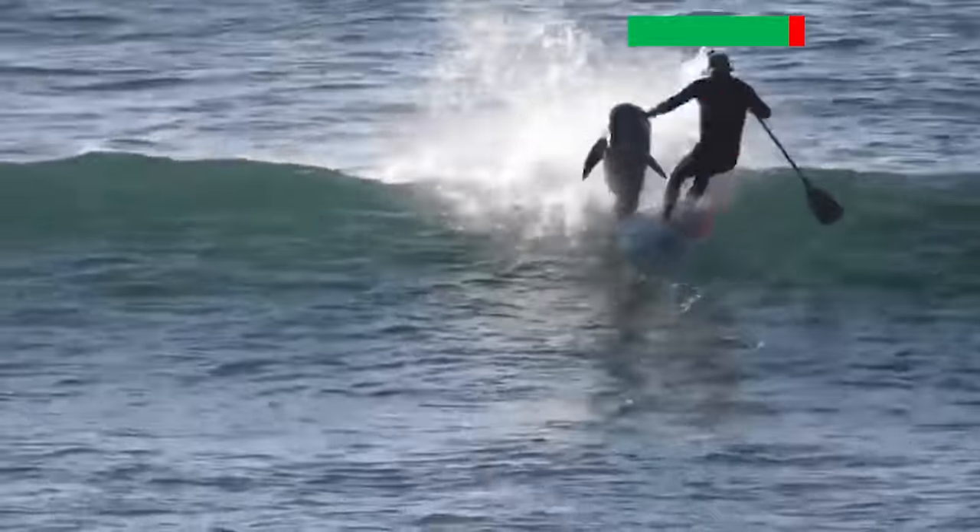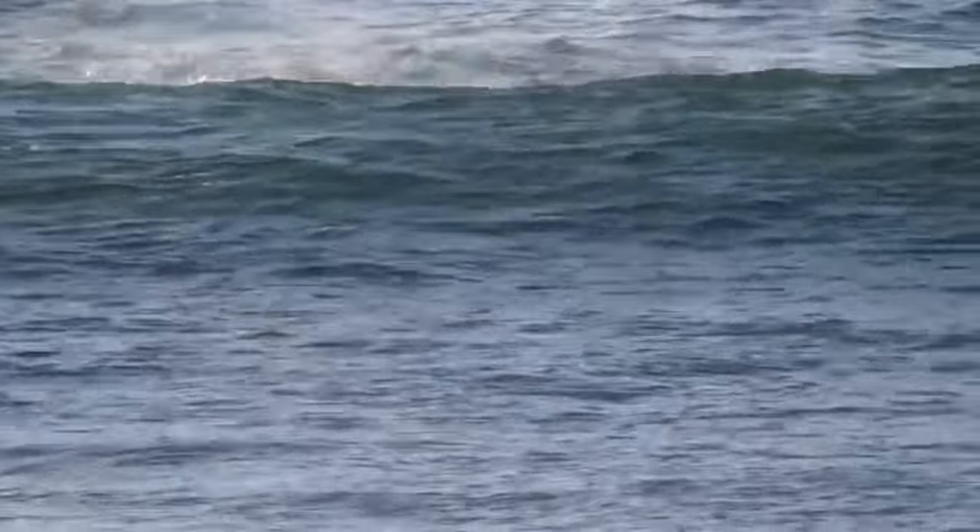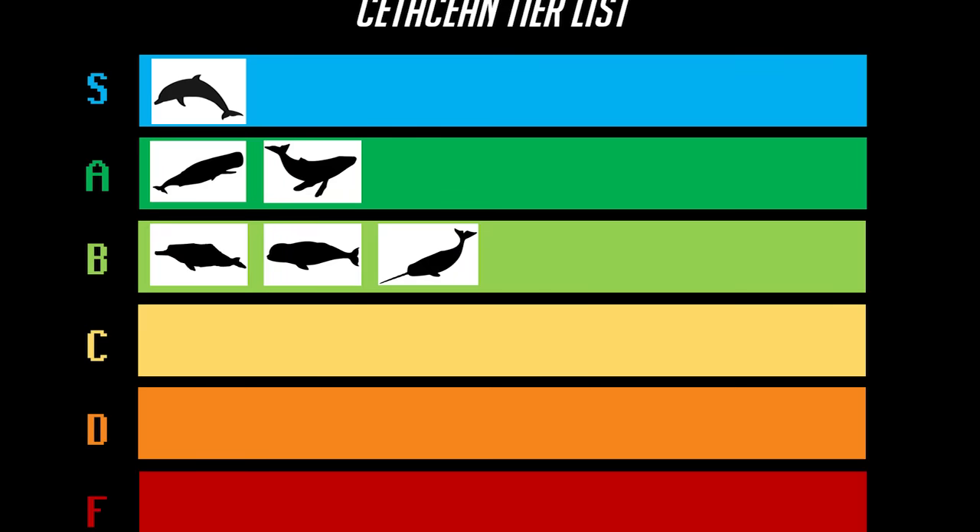Dolphins are even good at messing with humans, something very few builds actually succeed at. But if you want to really be able to bully humans, you're going to need to play as the number one build on this list, which is coincidentally the number two ranked build in the entire game, second only to humans themselves — and this is of course the Orca.